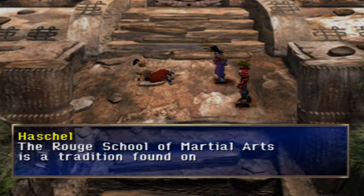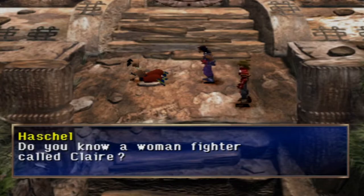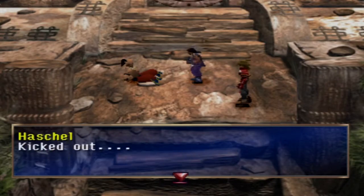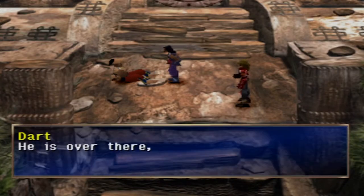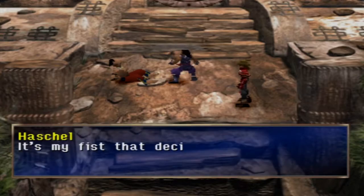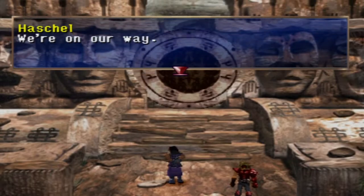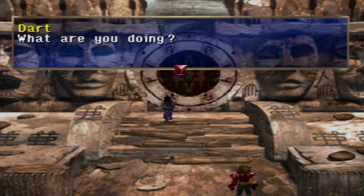"The Rouge School of Martial Arts is a tradition found only in my village. All people who use the Rouge style from outside of my village must have a connection there. Do you know a woman fighter called Claire?" "I don't know any such woman. I learned it from my boss, Garrich." "Garrich. My boss used to study it seriously, but he was kicked out 20 years ago, then he became a bandit." I love how the name Garrich meant nothing to Hashel up until right now, where he's like, 'Oh of course — my young disciple, the guy I trained for who knows how long.'